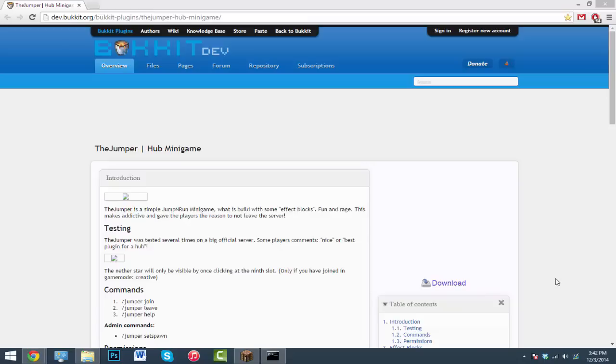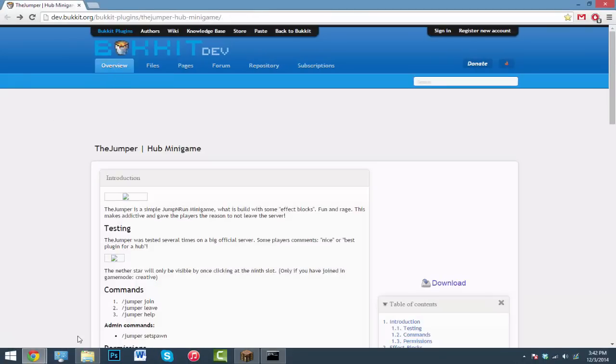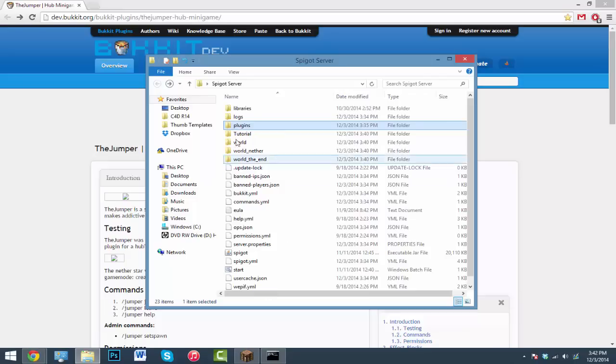Once you're ready, click on the download link and click download again — that will download the .jar plugin file. Once you have it downloaded, just drag it into your plugins folder.